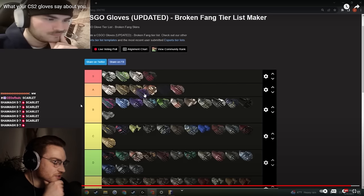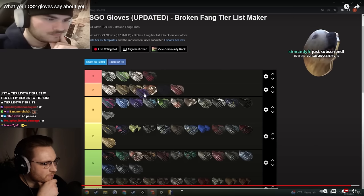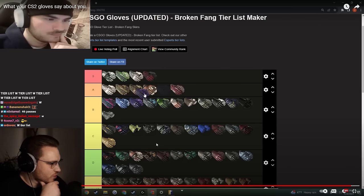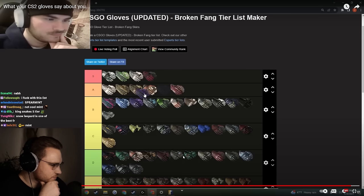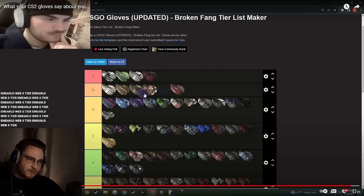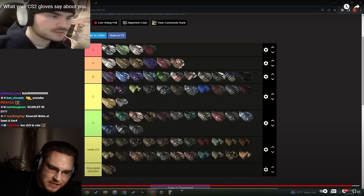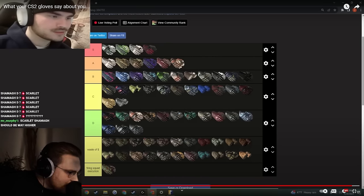Let's see this final list. S tier — oh wow. The biggest winner is the cool mints — fair, cool mints are so fresh. I think kingsnakes maybe should be higher. Emerald webs and crimson webs deserve so much more. Snakebites — bro, you didn't even rate them on screen. Snakebites are clean. I remember back in the day I bought snakebites as my main pair of gloves because I was balling on a budget. Snakebites are so nice.